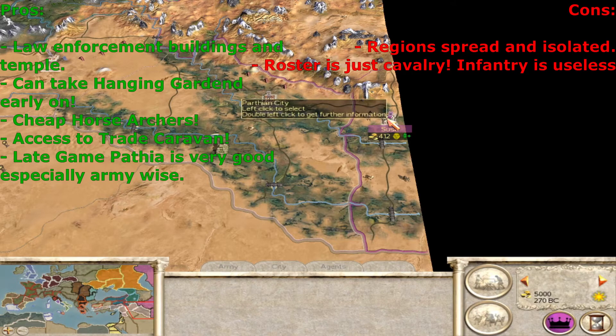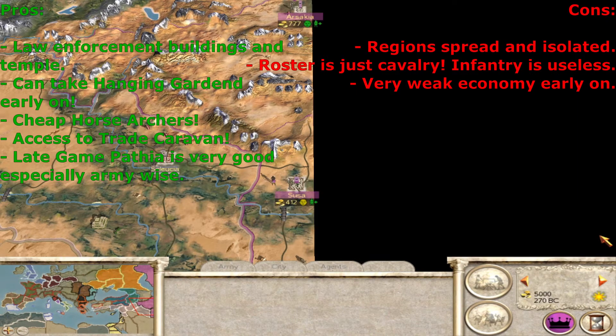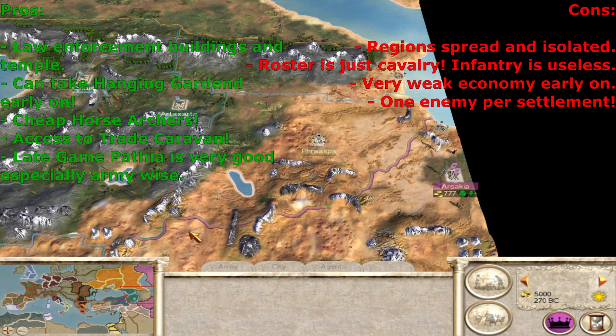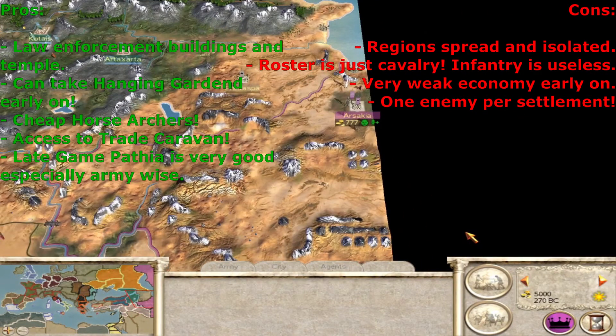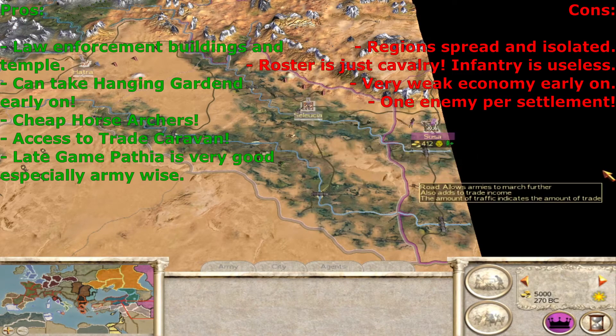They have a very weak economy early on. With two settlements on very high tax rate, you're just making under 900 denarii. That's enough for about four or five horse archers to start your campaign, but you're not going to be able to do a lot of building in the beginning — use your 5,000 starting denarii very carefully. They also have one potential enemy per settlement: Susa faces the Seleucids, Arsakia faces the Armenians, and Campus Sakai faces the Scythians. If all three attack you, it's going to be very hard to come back.